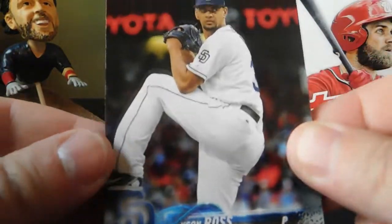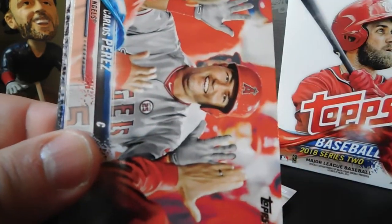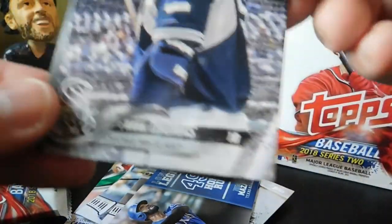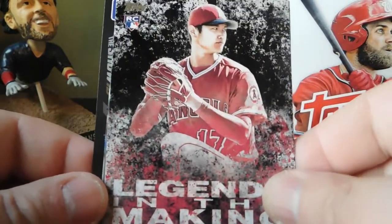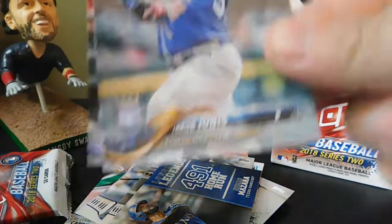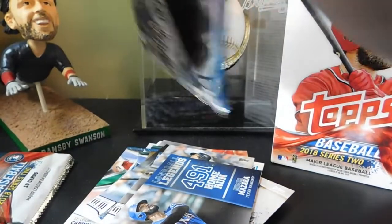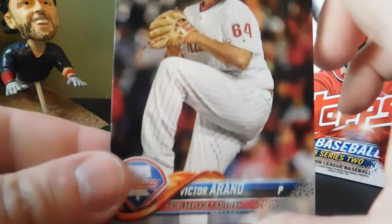Next pack: Tyson Ross, Brad Miller, Corey Spangenberg, Carlos Perez, Liam Hendricks, Longball Legends Nomar Garciaparra. We got a nice Frank Thomas short print — definitely taking that — followed by a Shohei Ohtani rookie card, Legends in the Making. Another nice one to set aside. Also Jacob Junis, DJ LeMahieu, and one of the MLB The Show code cards — not showing that code because I'll be using it. That pack was pretty good: a short print, an Ohtani, and a code card.